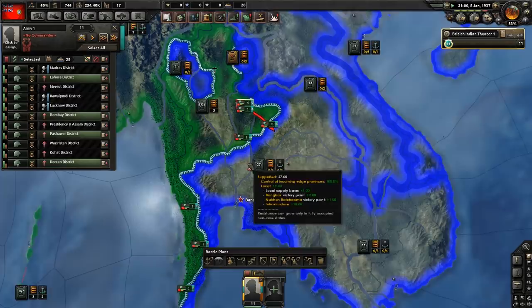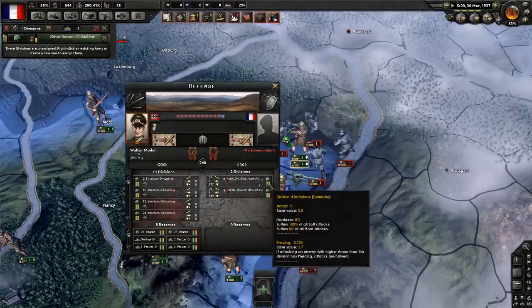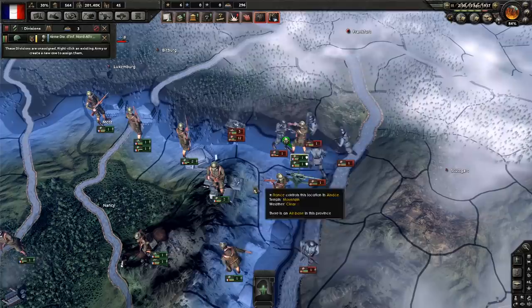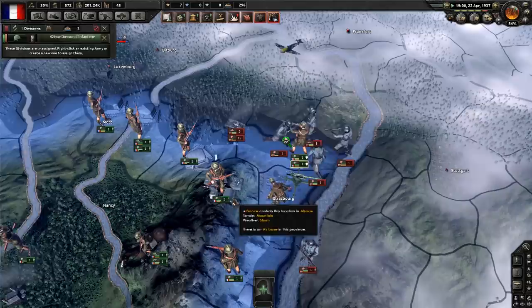Another possible advantage that I've heard of players using but haven't used myself is the ability to keep rotating divisions into a fight as they lose organization. All divisions in combat will lose organization, but if you keep some behind the front, you can use their swift recovery rate to keep a battle sustained almost perpetually, at least in theory.